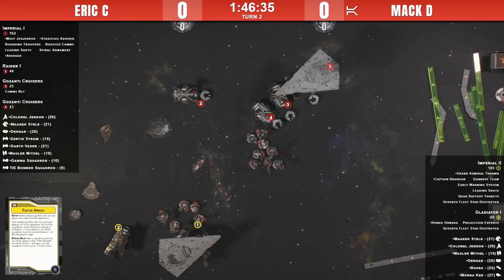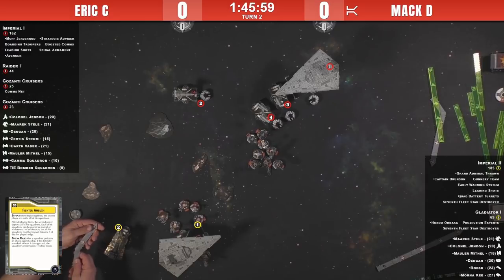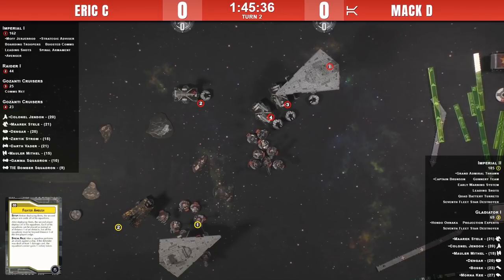Mac revealed an Engineering dial, took a token, then used his nav token to slow down to speed zero — all stop. That's a good call because the EWS chaff token is on the front, meaning none of the bombers will get a clean shot. Even if the bombers charge the ISD, they can only go far enough to attack the front, and despite not having defense tokens they won't do damage because of that chaff token. The ISD doesn't have great defense tokens against fighters anyway — no Scatter.